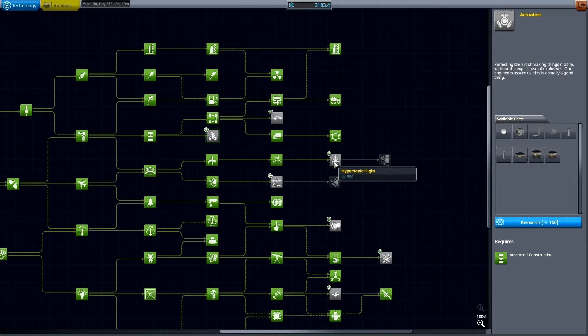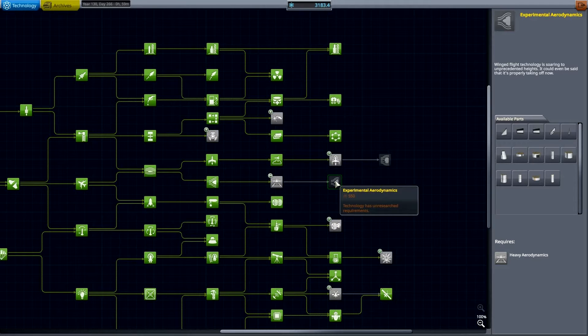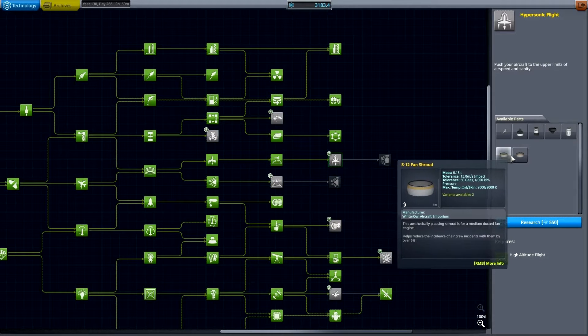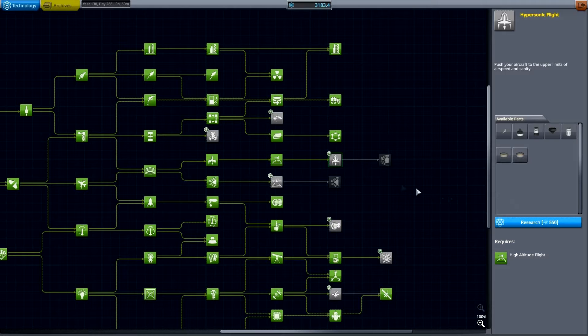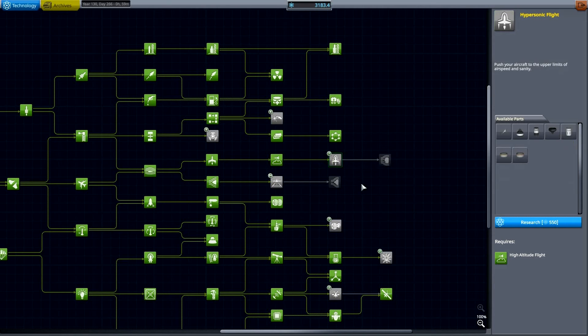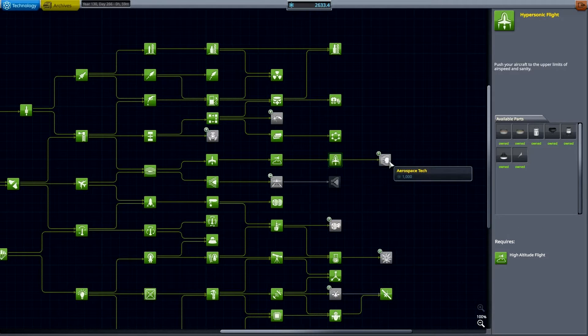But let's first check out what's on offer. I don't think we have enough science to unlock everything. And I want to be building an SSTO, so hypersonic flight — I kind of need that, of course. These fan shrouds are the new things that came together with the more boosters pack. Heavy aerodynamics — no new parts. So: hypersonic flight, advanced metalworks, some adapters, actuators. Tough choices. I'm going to go with hypersonic flight and see what is left.